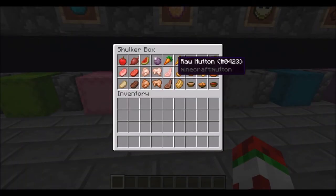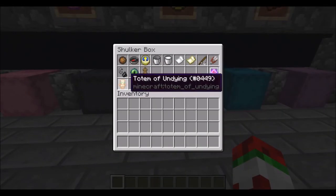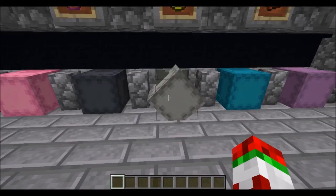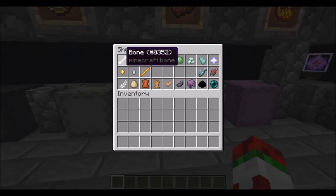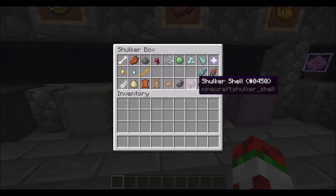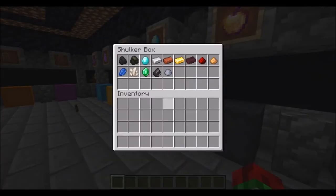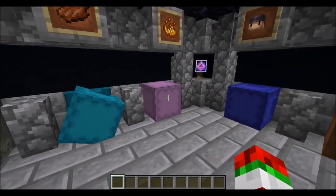Food — all of these have changed. Look at these carrots and apples. Buckets have changed, and the totem of undying. Fire charge has changed a lot. Shears and paper. Bones have changed. Feathers. Shulker shells — they're more like outlines, more of an outline design. They look better.